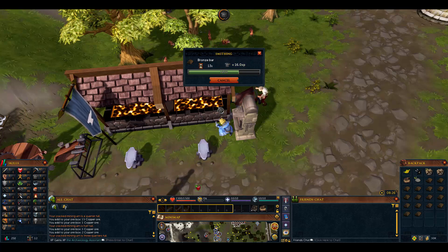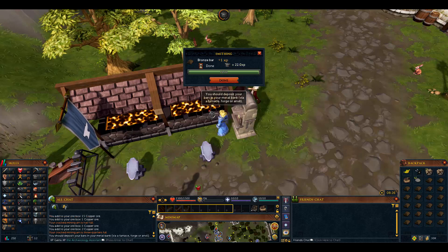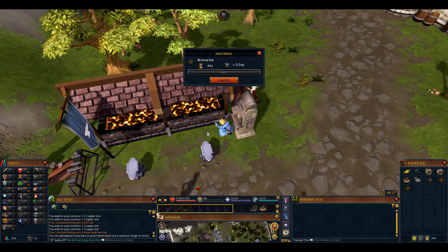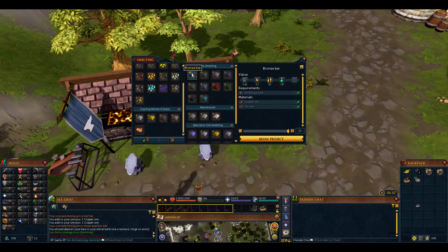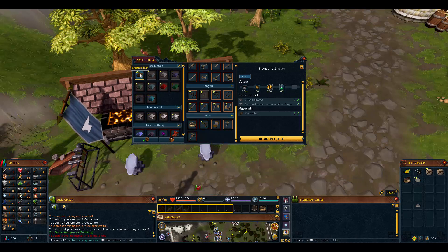Getting to level 9 double bronze bars wouldn't really help too much because by that time we'd be moving on to iron. You just smelt these, then right-click the furnace, deposit all materials into the metal bank, click smelt furnace, and begin the project again. We'll come back when these are done - we'll probably be level 2 or 3 smithing. We smithed 48 bronze bars. Click on the bronze bar for smelting; the heat forge and anvil are for smithing.